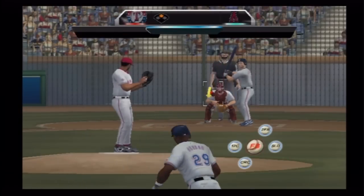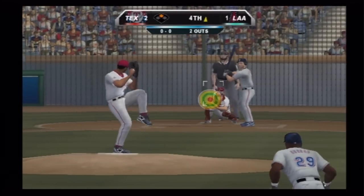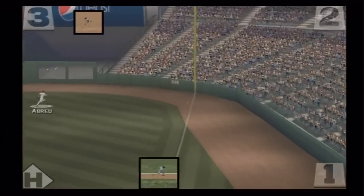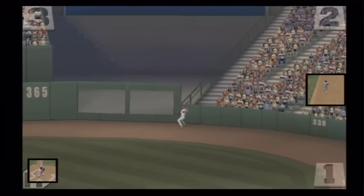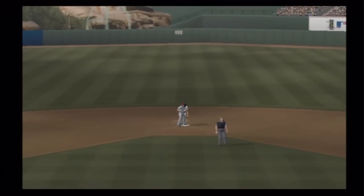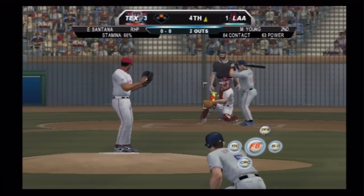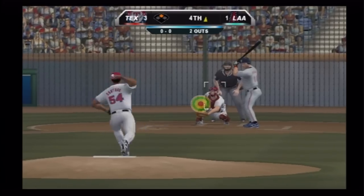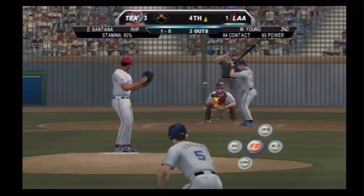Kensler was hit by a pitch his last time up, wants to get some hacks in here. Swung on — lined over the first baseman's head, bounces up against the wall. He's in there and he easily gets second base. He just ripped that fastball right there for the double — nice hit. Just couldn't get the hitter to chase that fastball down and away.